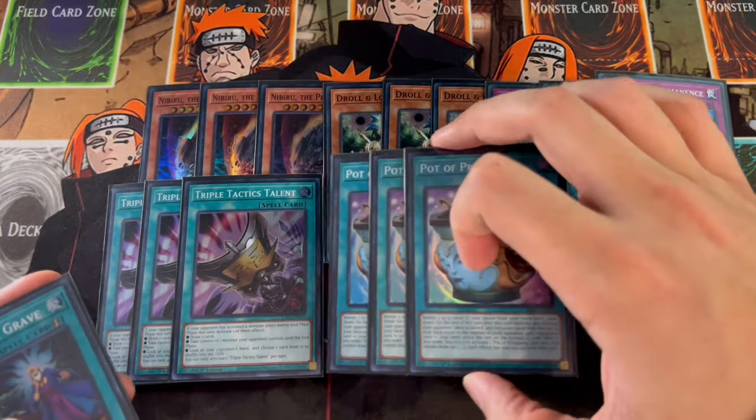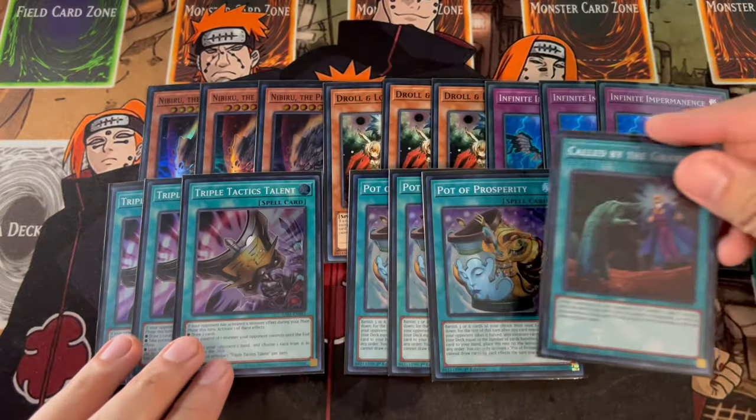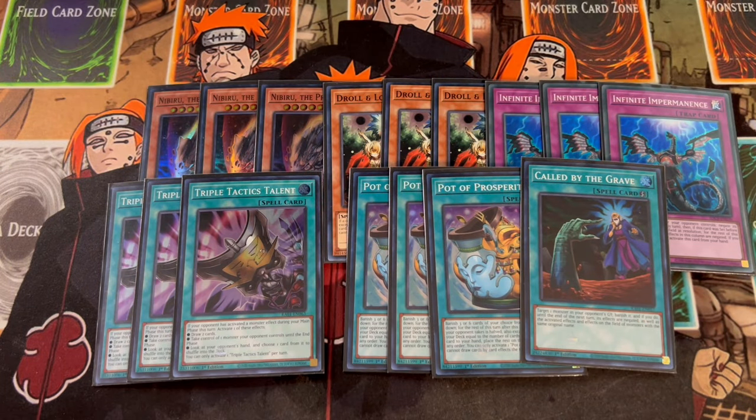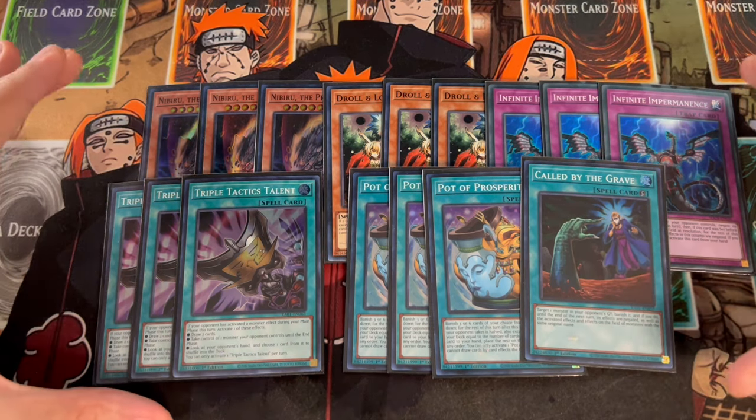For consistency, we're playing one Prosperity and one Called by the Grave — 40 cards in the main deck on the dot. Luckily, this extra deck is not something you're going into a lot, so Prosperity is going to be really nice for consistency. Called by the Grave is just more protection. So that's it for our non-engine.